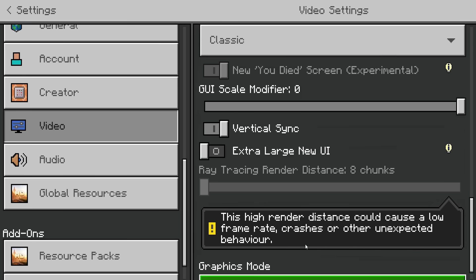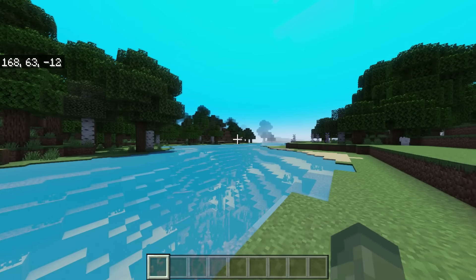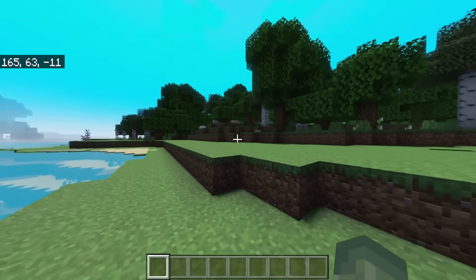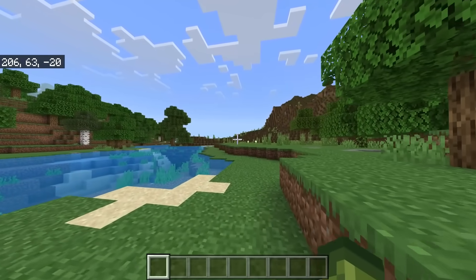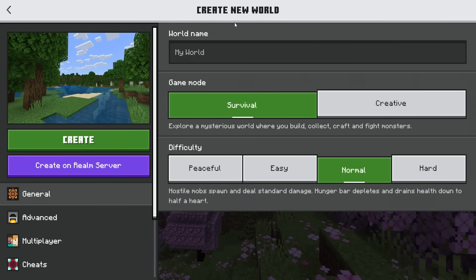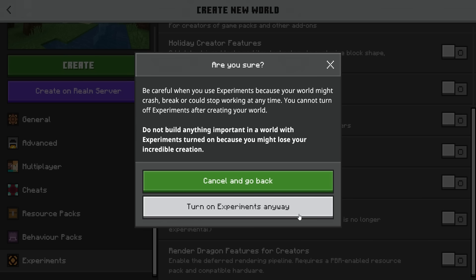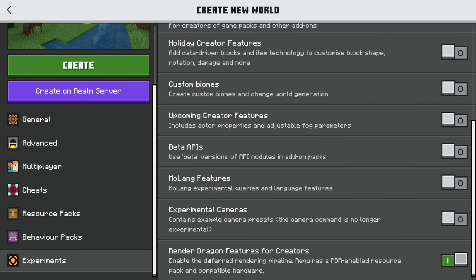If you do have a ray tracing capable graphics card, you can turn on ray tracing as well — but this is all about the Deferred Technical Preview. And as you can see, we do currently have shaders activated. If you've followed all these steps and still have a problem, there's one more thing you need to do. Remember, this is an experimental toggle. In the Create New World screen, go down to Experiments, scroll to the bottom, and make sure 'Render Dragon Features for Creators' is active — it enables the deferred rendering pipeline and requires a PBR-enabled resource pack and compatible hardware. It tells you right there what is required.